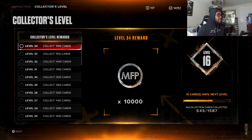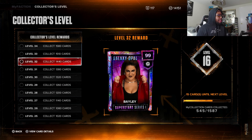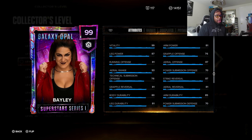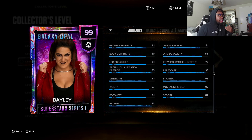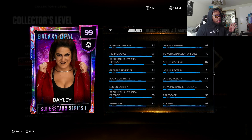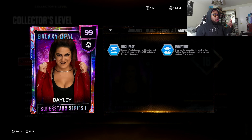We did get something new for the collection — a Galaxy Opal Bailey card! Yes, this card has great stats and badges. Obviously the stats show really great defense and offense, so this card is definitely going to be useful. She also has two abilities as well which is really cool.